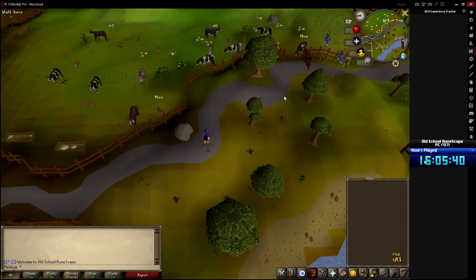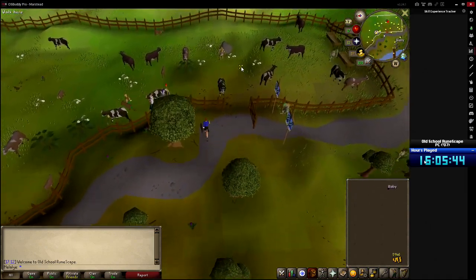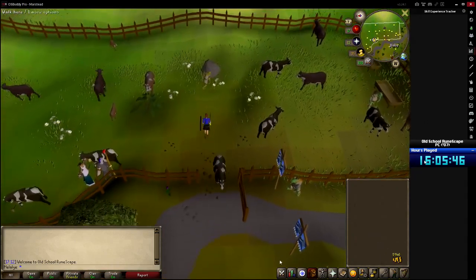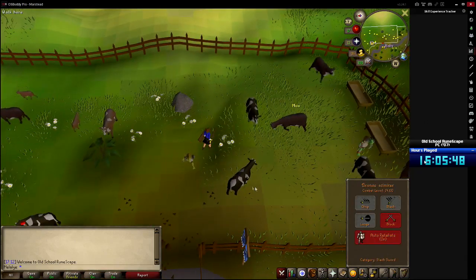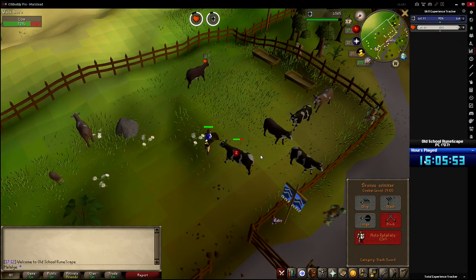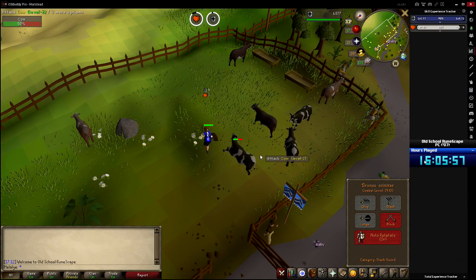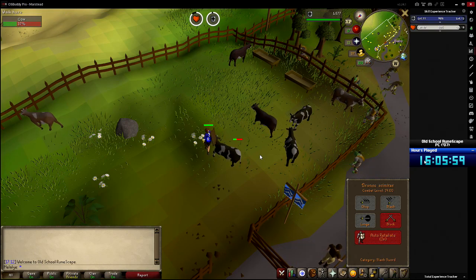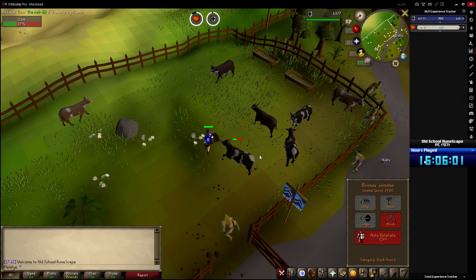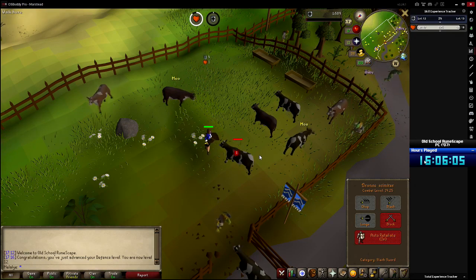I feel pretty good with how we've been doing with chickens — got enough feathers to last a really long time. I kind of want enemies to have more health so I can skill up for longer, so I think we're going to try cows. Hides might be a problem, but I might have enough energy to run to the bank and back. Defense 12 — nice.